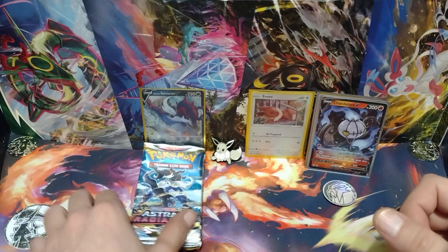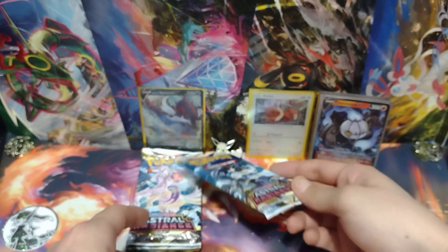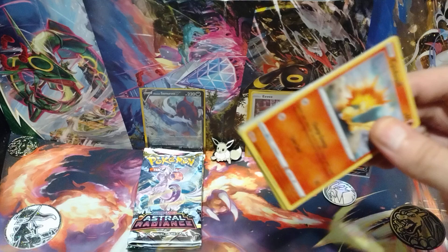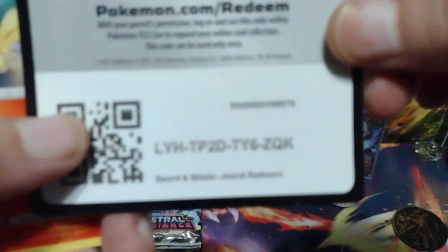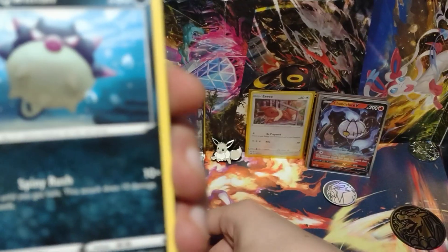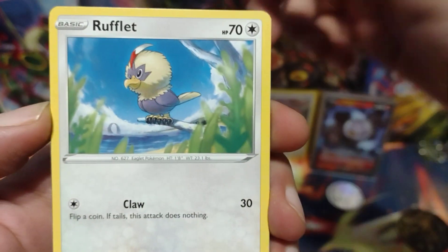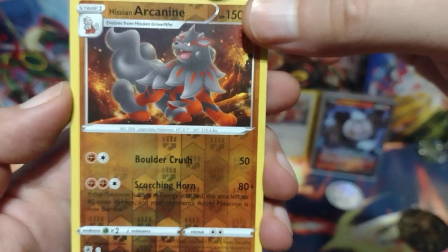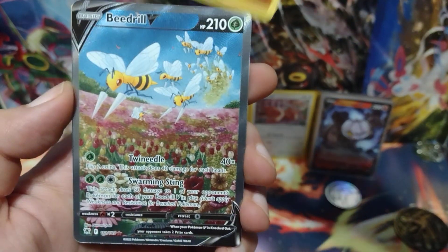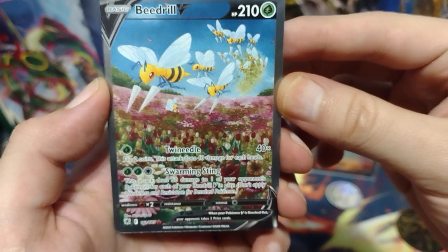Now moving on to my packs — the Astral Radiance from the Hisuian Samurott Divergent Power Tin. Tapping Radiant Eevee for good luck. For Astral Radiance, I am looking for the Machamp or the Beedrill — it'd be really cool if I can add those to my set. Here's the code card. Cyndaquil, Hisuian Quillfish, Hisuian Growlithe, Bergmite, Rufflet. The Reverse Holo is a Hisuian Arcanine, looking really cool. And it's a hit — it's the Beedrill! It's the Beedrill V alt art! Yes, I finally got this for my set!